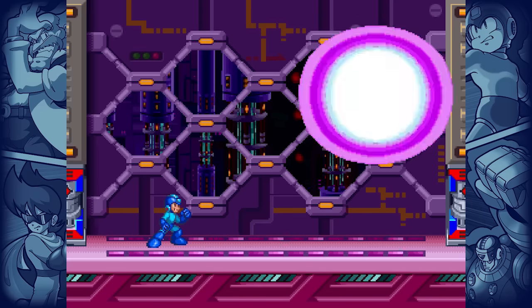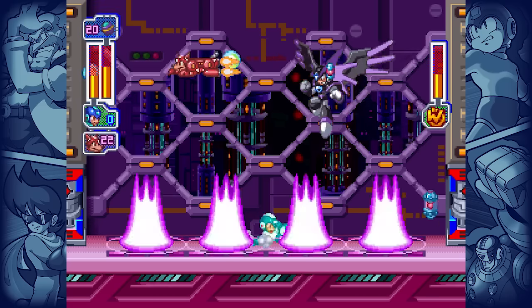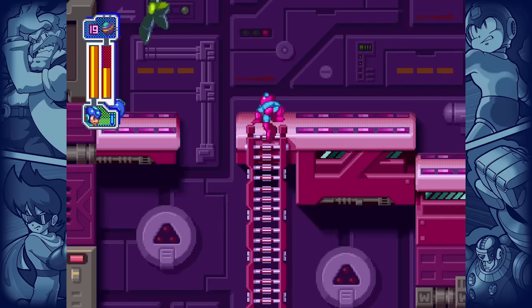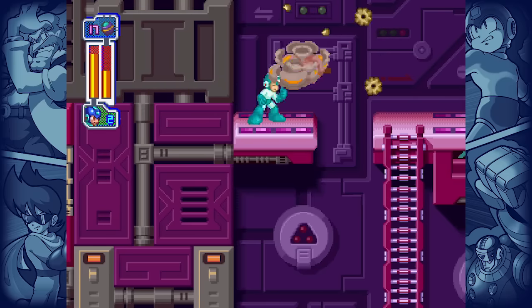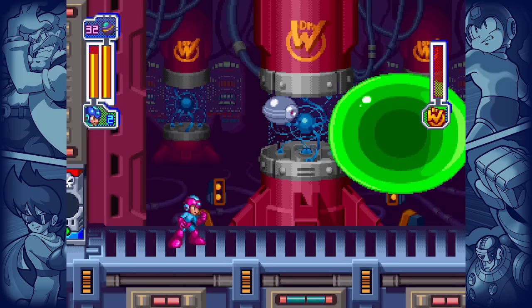Stage 3's midpoint has us fighting Forte, infused with his own good boy treated with evil electricity, but thankfully, our good boy makes this battle totally trivial. There's a free extra life immediately after, which respawns after death, essentially giving you a full refill. Which, unfortunately, you are going to need.